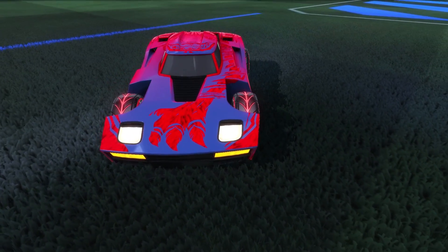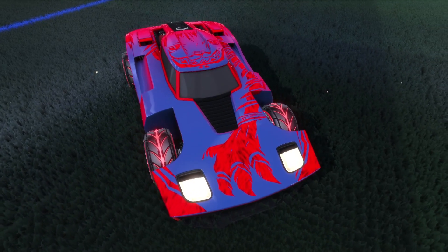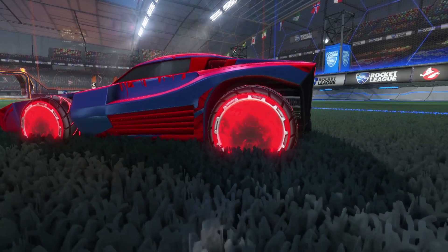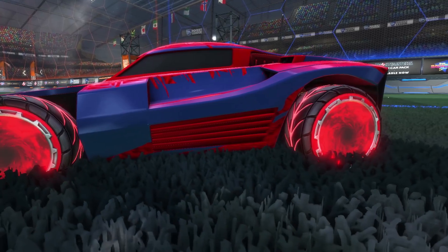Let's jump into design number 1, the Fire Cat. The first item is going to be the Bobcat decal. I found an interesting combination with this, throwing on a furry paint finish which I used to create an interesting fire effect on the decal. We're then going to want some fire wheels, so we're going with Crimson Pyros, and those on Steam run for around 3 keys.